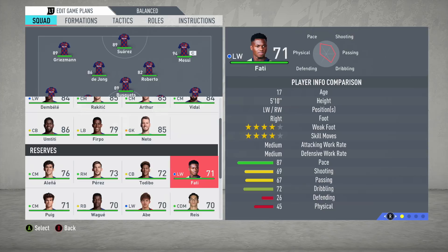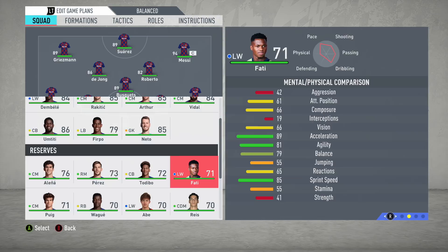He'll be so overpowered once he's at his max potential because a 4-star weak foot and 4-star skill move is really, really good on FIFA. Medium attacking work rate, medium defensive work rate — not bad. He's been given some really good stats: 87 pace, 69 shooting, 67 passing, 72 dribbling, 26 defending, and 45 physical.